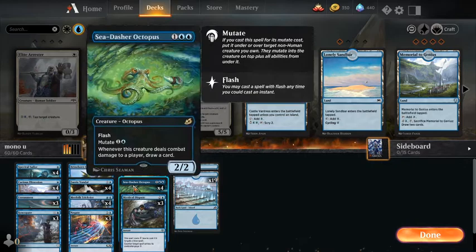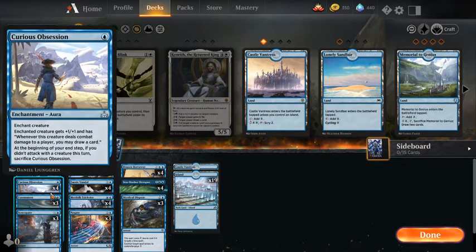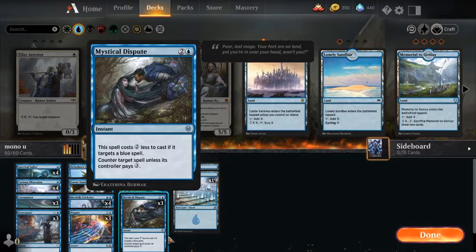Faerie Vandal does take either a Sea Dasher or a Curious Obsession on it to really get it going. Spectral Sailor doesn't do as much, but we need some 1-drop threats to put Curious Obsession on. Those hands do come up where you just go end of your turn, play Spectral Sailor, untap, play a Curious Obsession, and hold up Dispute for a Teferi that might be coming down.